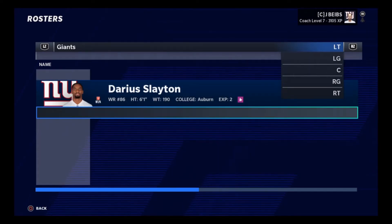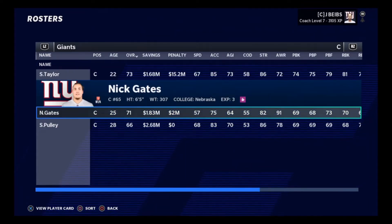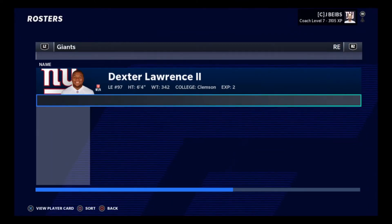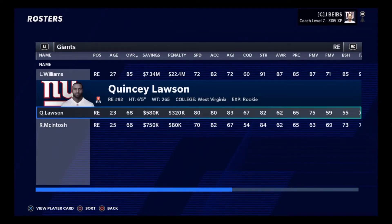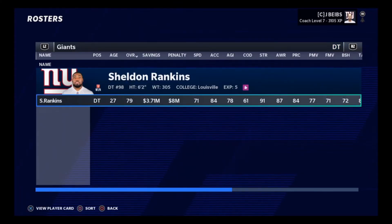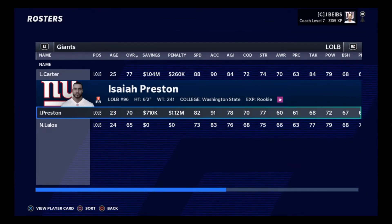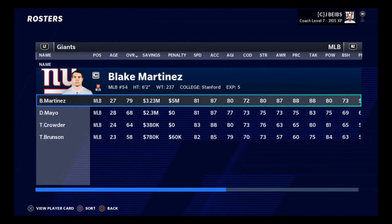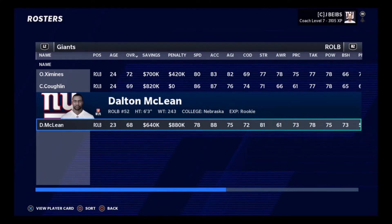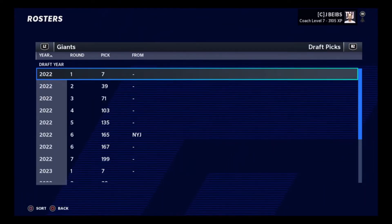We did not pick a wide receiver. The left tackle spot - Andrew Thomas has grown and developed. We did take a new center in Stephen Taylor, who is hidden. We also took Quincy Lawson, a good solid right end. We are going to have to sign some free agency tackles because we only have one. Then we drafted Isaiah Preston to be our backup outside linebacker and hopefully develop at some point. We didn't take an inside linebacker, but we were able to get Dalton McLean in the later rounds, though the player we obviously wanted got taken away.